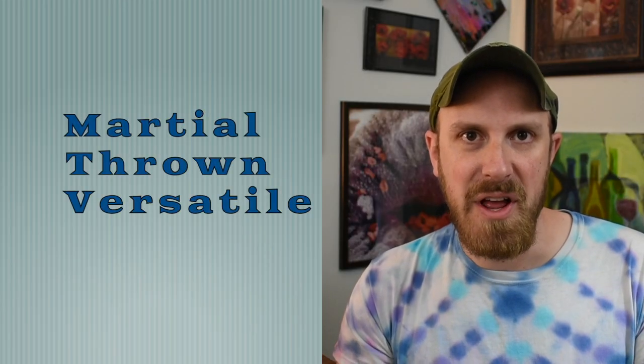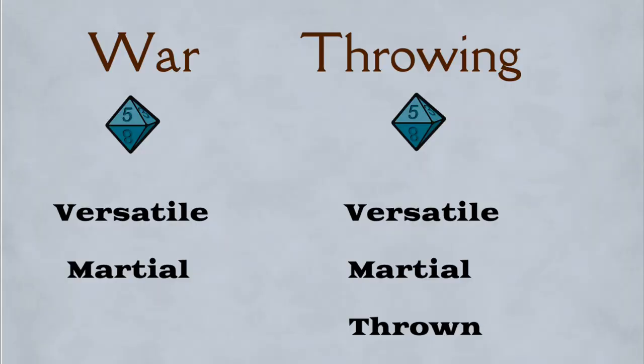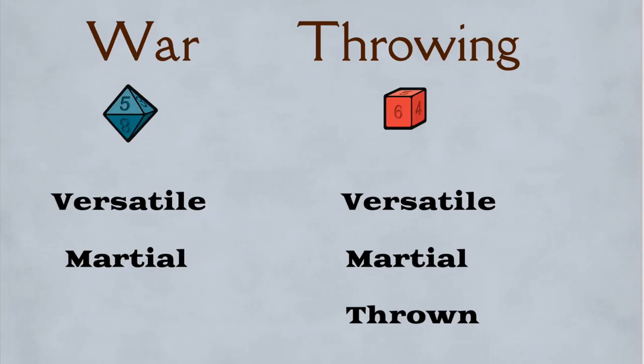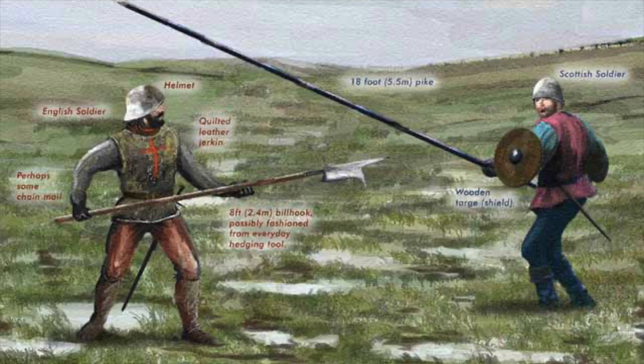How about a martial weapon that is thrown and versatile? You can imagine it's like a throwing hammer — pretty cool. However, adding that thrown property makes it strictly better than the warhammer in the book, so we're going to have to degrade that damage die. Now you have a d6 weapon that can be thrown or is versatile for a d8 — better than a light axe in that you can use it with two hands. It has some situational uses and I think it would make a really cool unique treasure. How about a simple two-handed weapon with reach? I think that would be a bill — something a peasant would use to knock down fruit off a tree or trim branches, so everyday people could get some combat use out of it with minimal training.